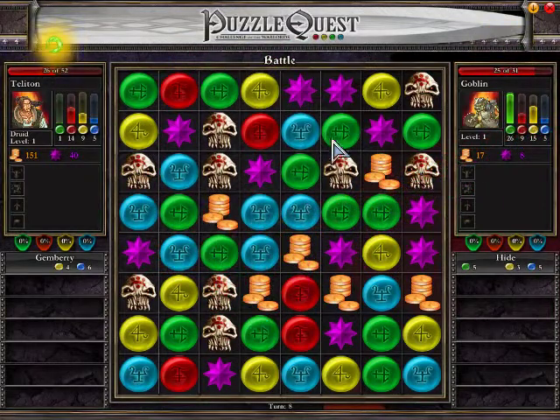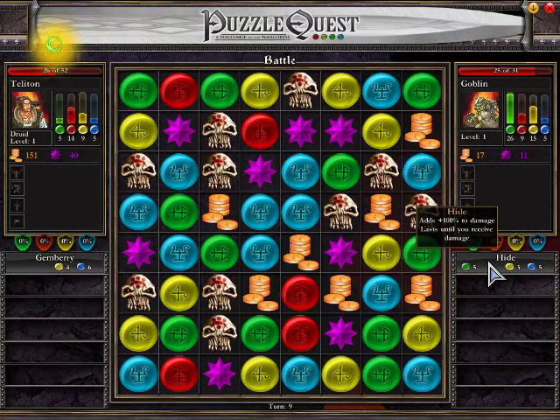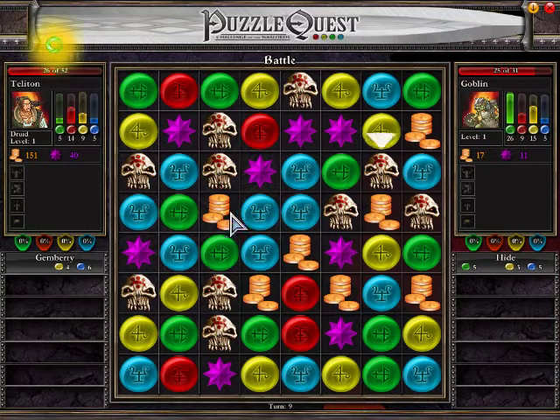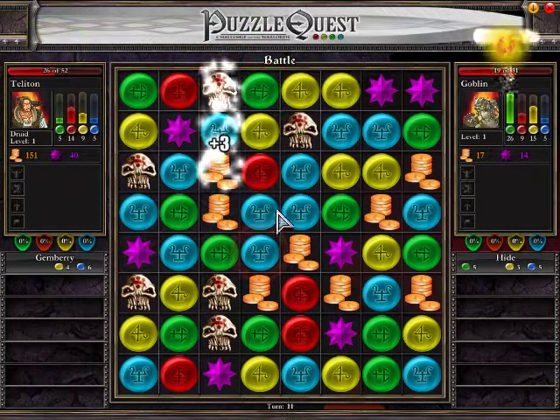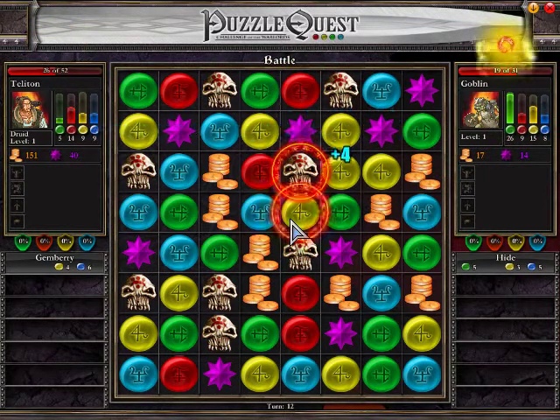One thing you should try to do is prevent the other person from being able to build up their mana reserves or deal damage to you. Here's what his spell does: adds 100% to damage, lasts until you receive damage. He has 17 gold, 11 experience, and no magic resistances. I can match blue here or match skulls — I'd rather match skulls so he can't attack me on his next turn. See, he took the blue, but then there's another blue, so that works out for me.